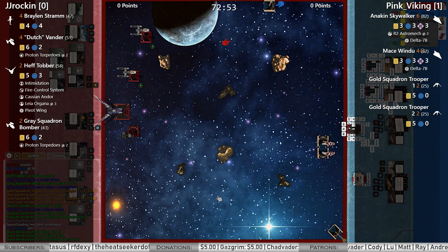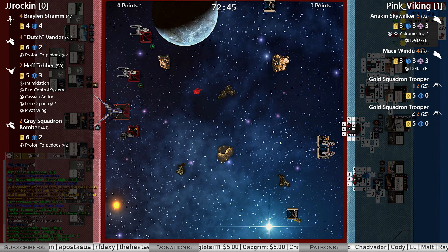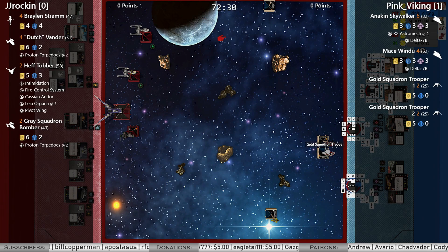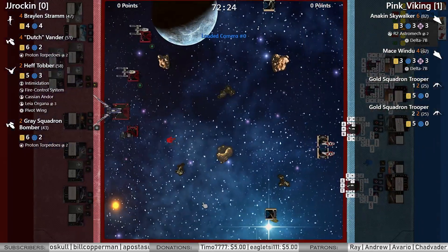Then he's got the Y-Wings with Proton Torpedoes — Dutch is going to be handing out those locks. On the other side, Viking has Anakin with a regen R2 Astromech, Mace with a Delta-7 just like Anakin, and then two naked Torrents. Mace is moving up the top, Anakin moving up the bottom, and it looks like these two Gold Squadron Troopers are just going to keep bumping into each other.